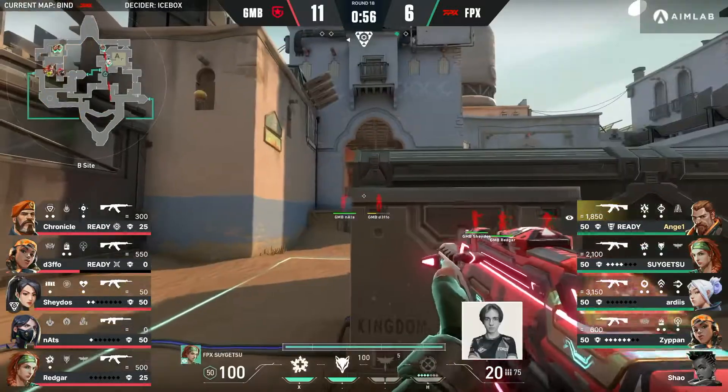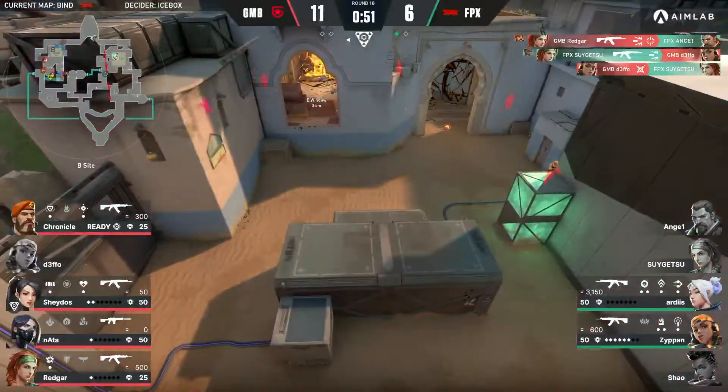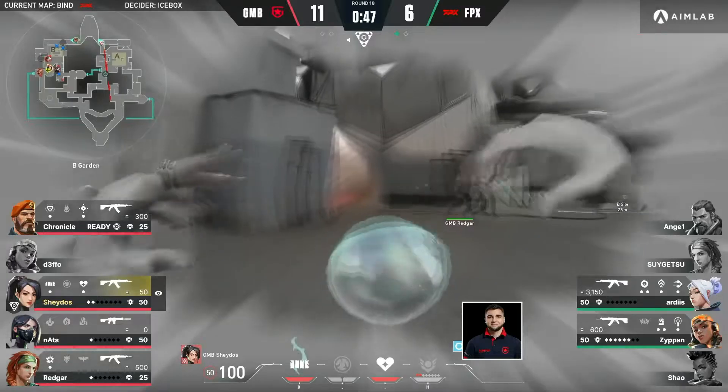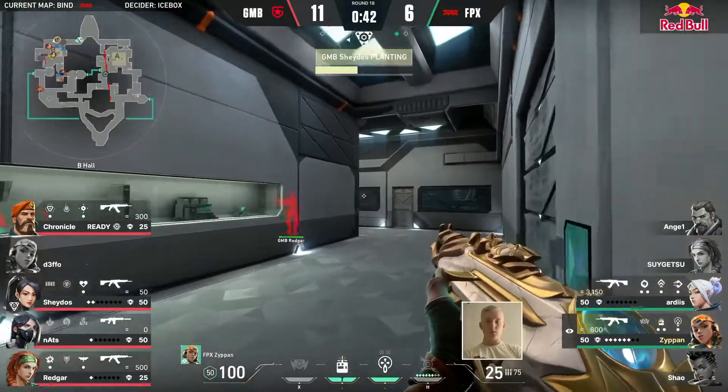There's a lot of pressure on Angel's shoulders, but he does have Sugetsu by his side — so maybe time will be able to be bought here. You can see the damage already being done, but Sugetsu's cleared. Angel's down, the site's ready for the taking. And almost like what's achieved on the back of the Rolling Thunder, but we'll come back to that.